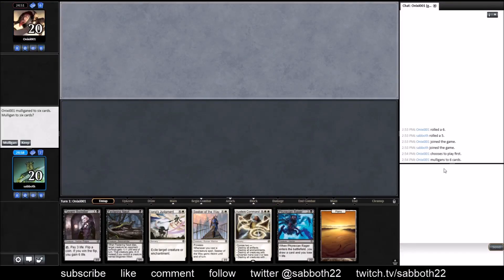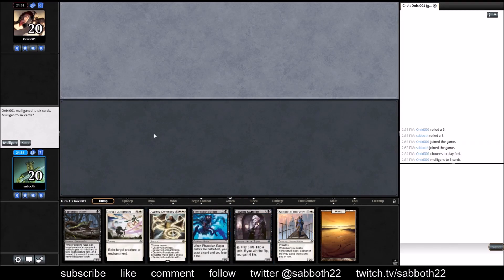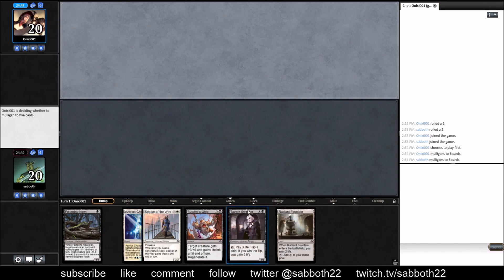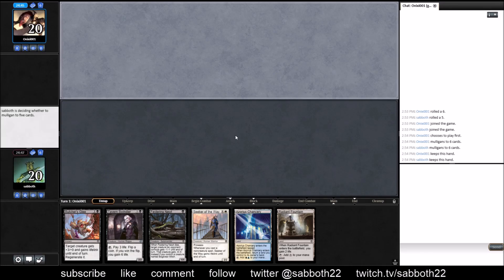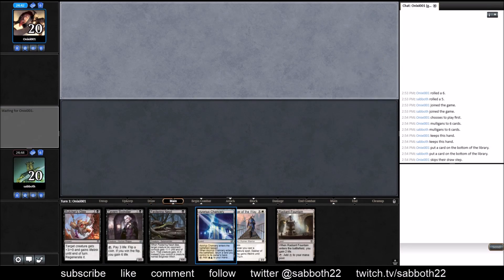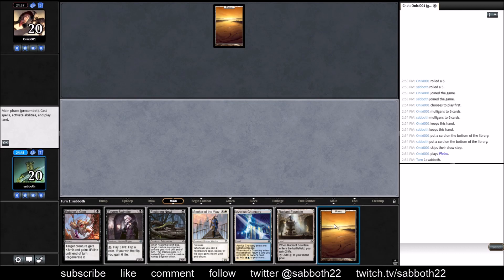Opponent's down to six, we'll join them. Mulliganing in this format is not as scary as usual because you can just draw your Bounce Land and get back on your feet. This hand is kind of good - we want to try to scry towards a black source, but once we're there we're in good shape. Put that on the bottom - we already have one which is going to come out on turn three most likely.